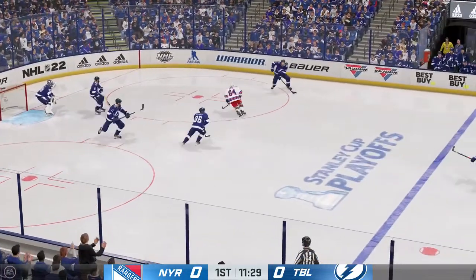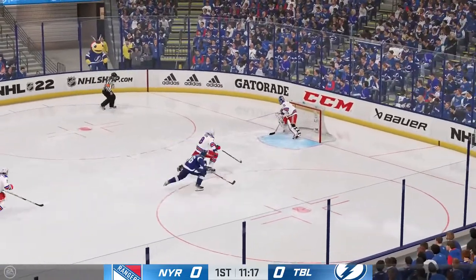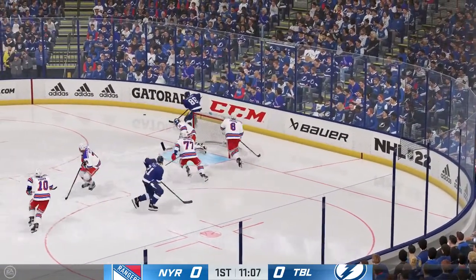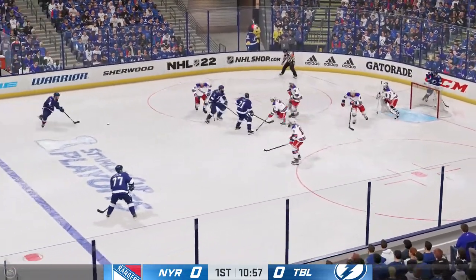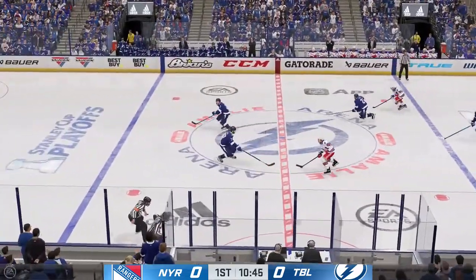Scooped up along the wall by Stamkos. The Bolts move to the offensive zone. Great read with the stick. Maintains possession. Centering pass. Hammers one at the net. Too much congestion. Blocks the shot.